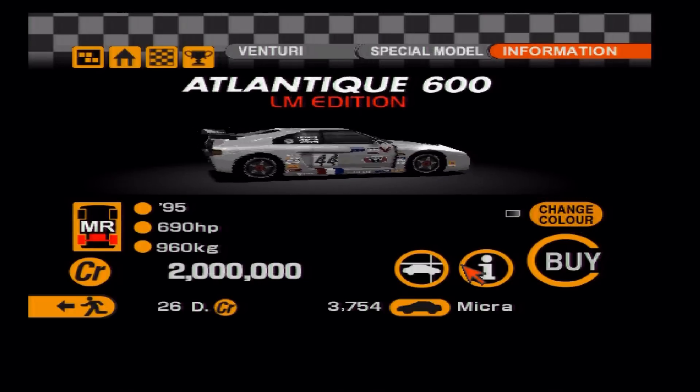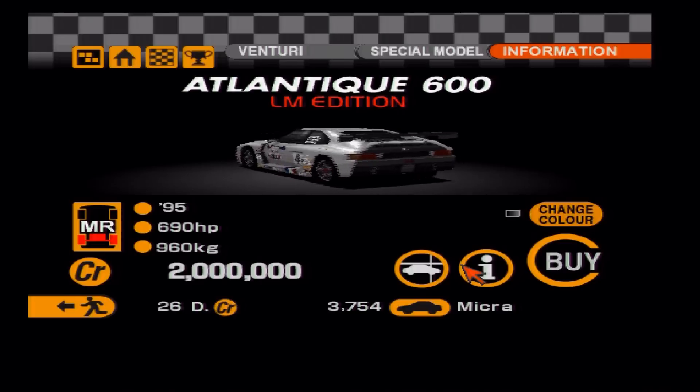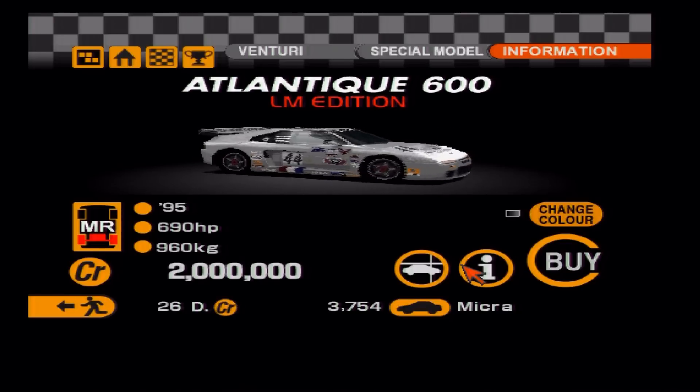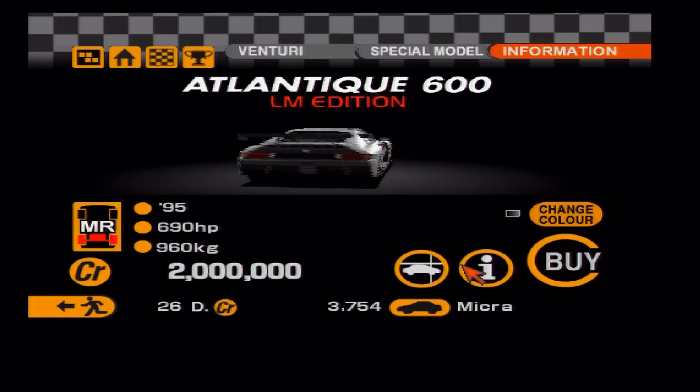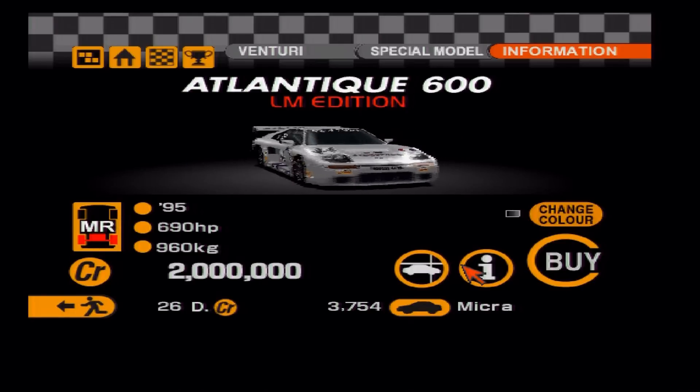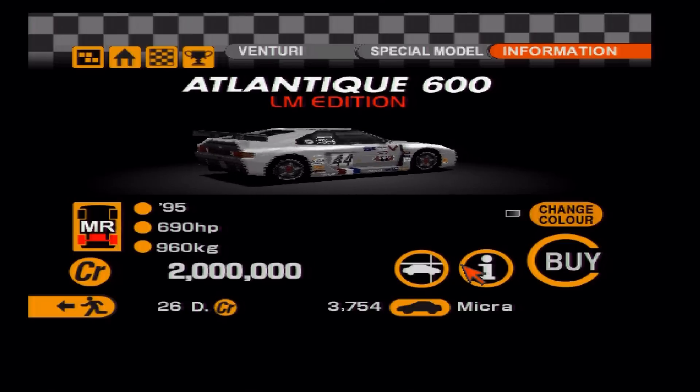Another Venturi — this time a racing model: the Venturi 600 LM. It's light and extremely powerful, and were it on the game now, this could give any of Gran Turismo's GT-class machines a fantastic run for their money.